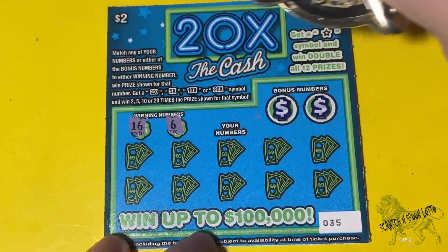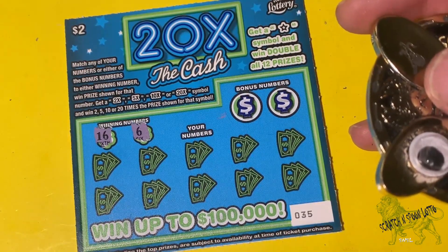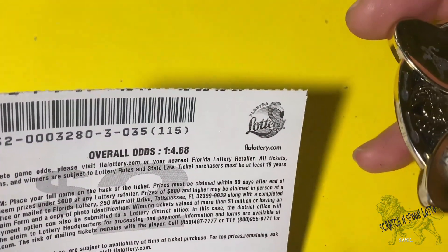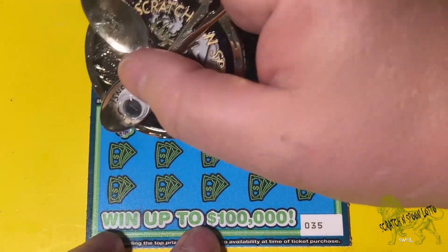So I need a 16 and a 6. This is 35 — I got 35, 36, 37, 38, and 39. So I got five of them. The odds are 1 in 4.68.